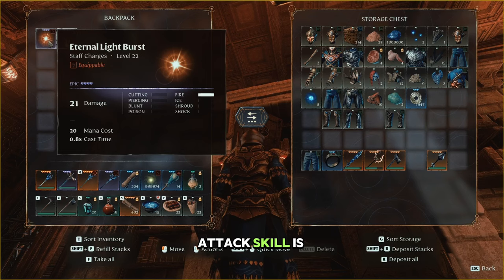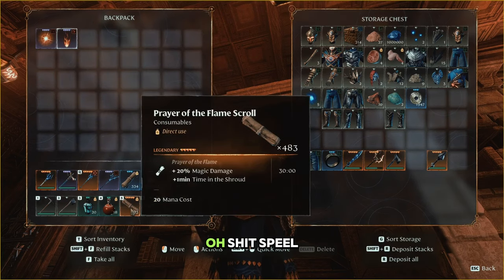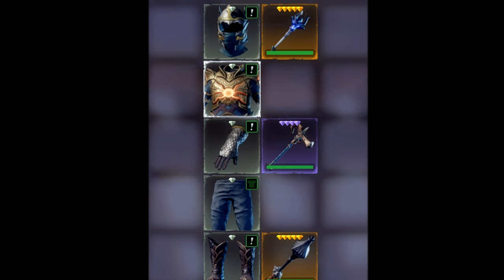Our main attack skill is Fireball, supported by channel healing and light blast. I prepared the most universal equipment for this build — a combo of Radiant Paladin and Soldier to boost your defensive, melee attack, and HP. There is no sense using special equipment for magic skill boosts. All boosts come from the skill tree, and they are enough to keep this build running.